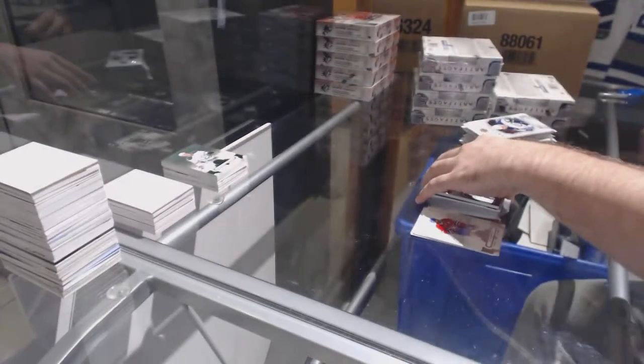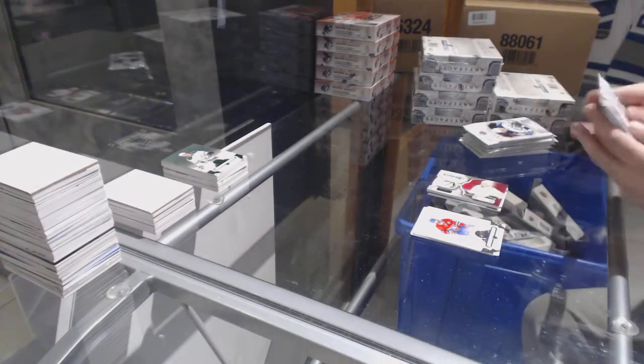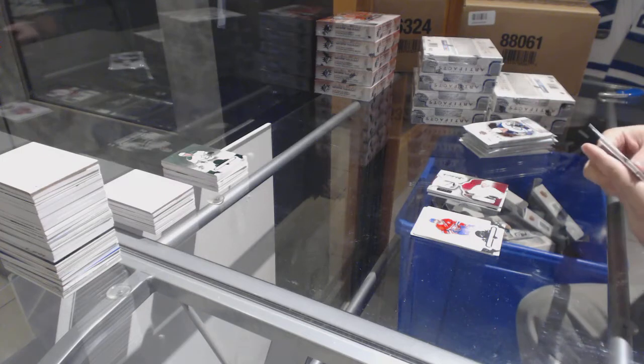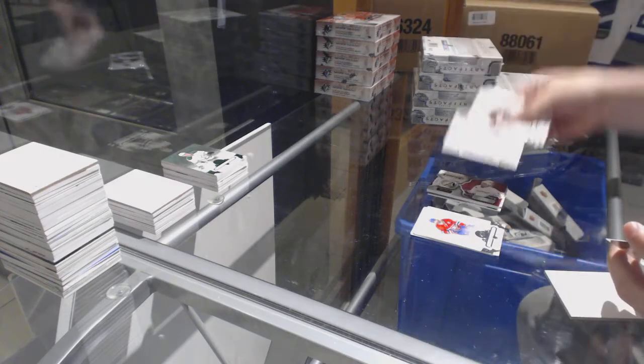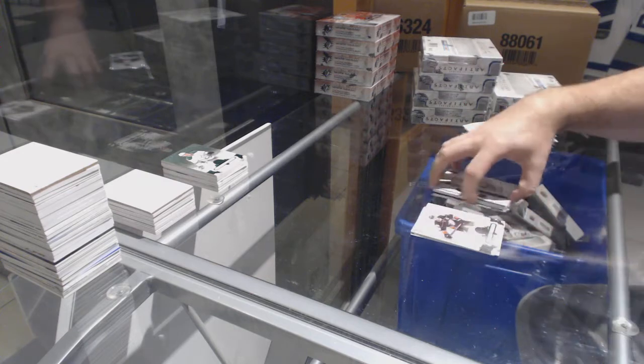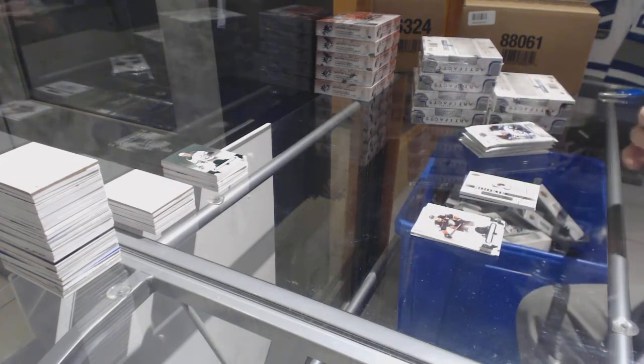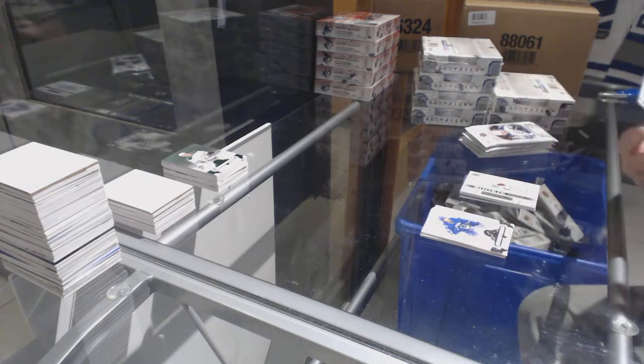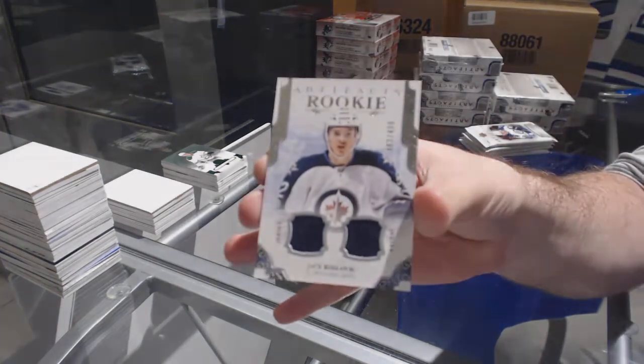That was the last team taken — they normally do okay. Rookie Redemption, Colorado Avalanche. We've got a dual rookie jersey, $4.99, Ross Lovick.